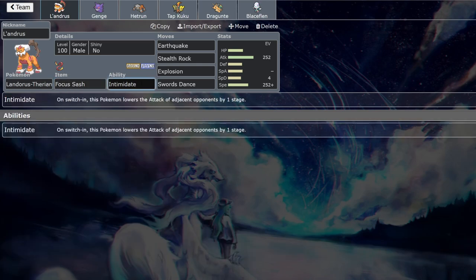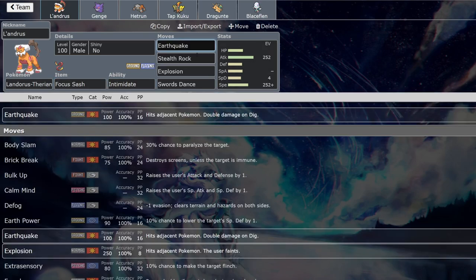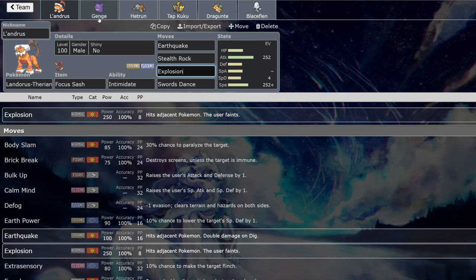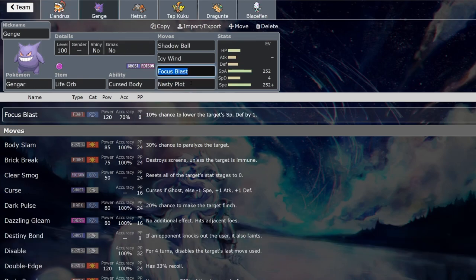Landorus is just the king of versatility, that's kind of why I'm going with it here. We have Earthquake, Stealth Rock, Explosion, and Swords Dance — your standard lead suicide Landorus set. This is the only Landorus set I like to use. It really helps against Electric types because of Earthquake spam, and if not, usually Explosion just gets a kill and does what it does.